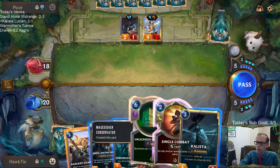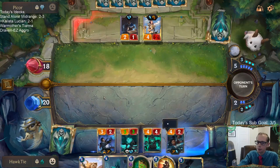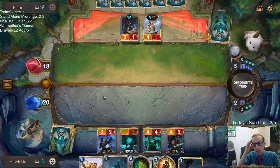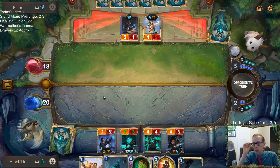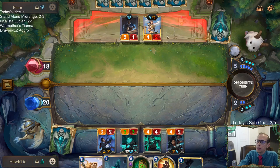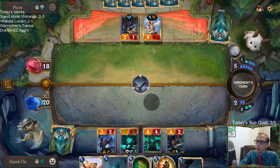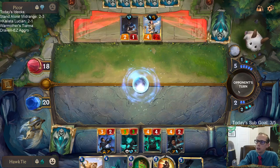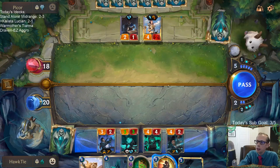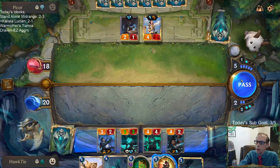Not all these cards really matter. I need to draw another Single Combat, because they're going to have one protection spell for Fiora, I'd assume. Fiora's their only champion, so they just drew another one — now we know for sure they have Riposte.